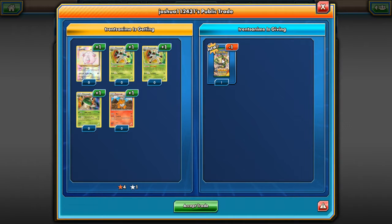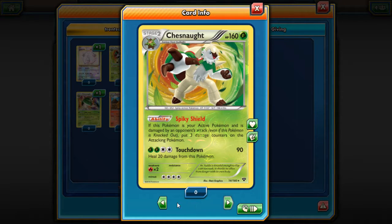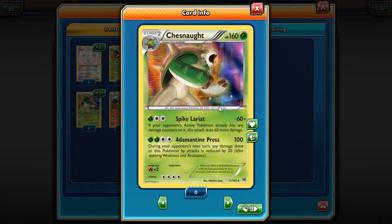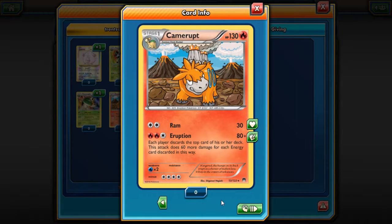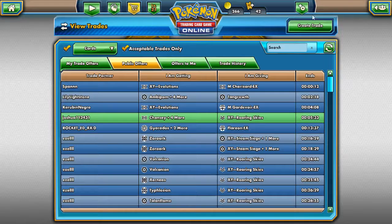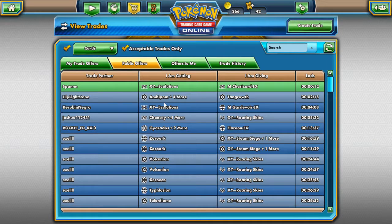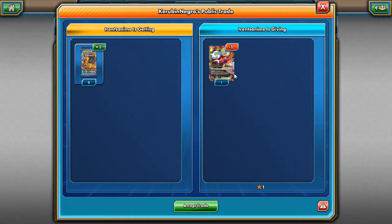For public trades — look through every single one of them. For example, I've got a Roaring Skies booster pack and I'm guaranteeing I won't get more than one good card from it. There's a trade here: a reverse holo Chansey, a holo, and a reverse holo for a holo. That's four rare and one rare holo — think about whether that trade is worth it. Personally, I'd do it if I didn't want a specific card from Roaring Skies.